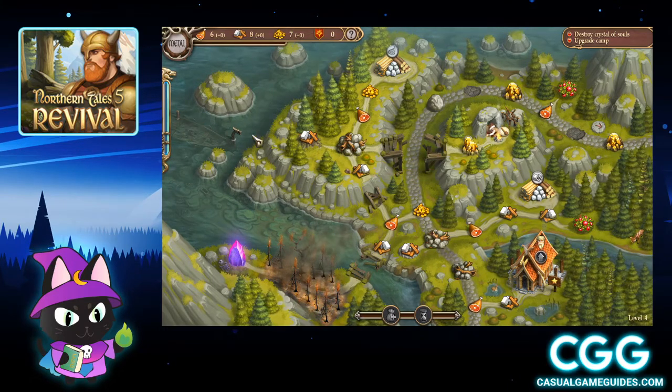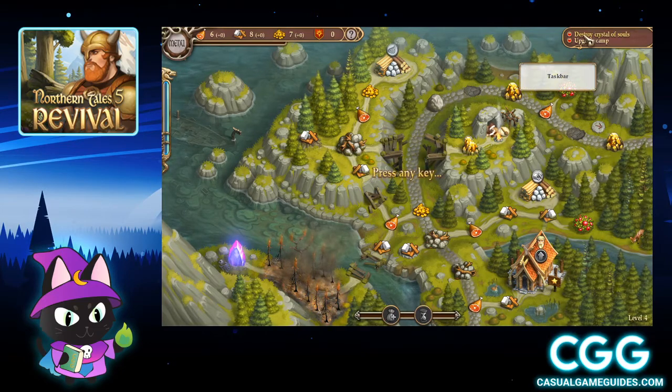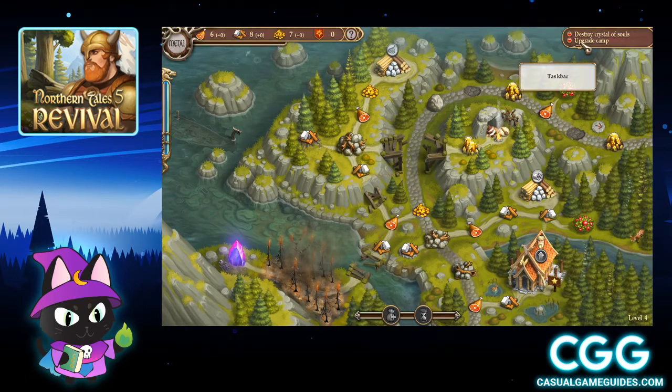The second one is going to be down here by this rock and then the third and final one will be up here near this rock. And with that, we're going to get started. The goals of the board are to destroy the Crystal of Souls, which is right here, and to upgrade the camp, which is going to be a really easy one.